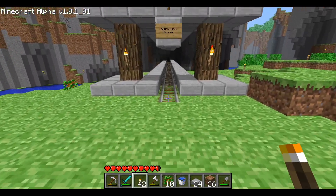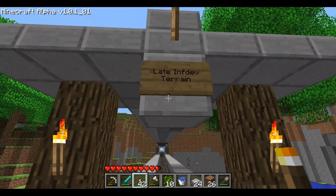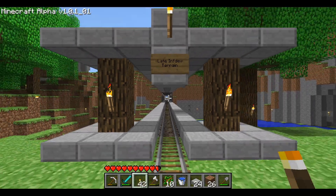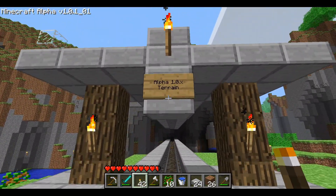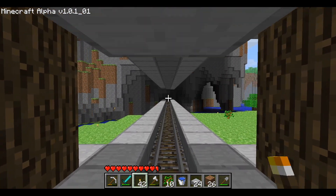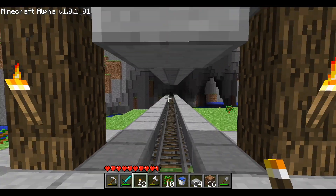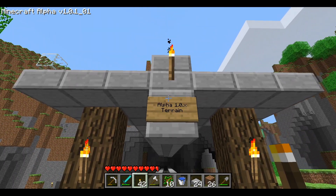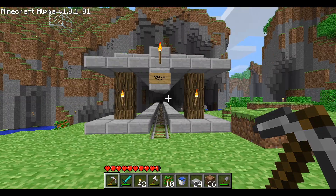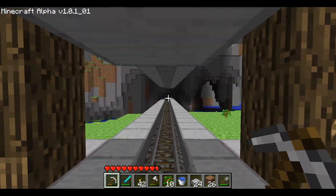I've started a new rails section right here that's going to go out to the brand new Alpha 1.0 chunks. I made some signs — we've got late Infdev terrain in that direction, that's post Infdev 420, and then in this direction we're going to have Alpha 1.0.x terrain. That means we'll keep generating new terrain out there until Alpha 1.1.0 — so Alpha 1.0.1 through Alpha 1.0.17, all in that direction. That leaves just one thing to do, obviously, and that is to dig all the way out, so let's get started with that right now.